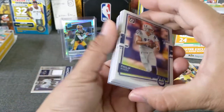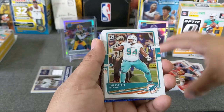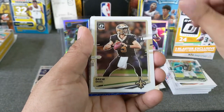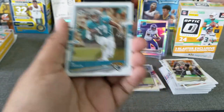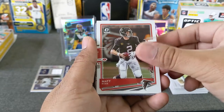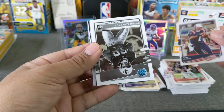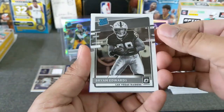Here we go, guys. Philip Rivers, the badger. Christian Wilkins. Le'Veon Bell. Drew Brees. Mr. Tom Brady — very nice. We got DJ Chark — I am not going to sing the song. Then we have a Matt Ryan. And the Cam Newton. We've got a lot of quarterbacks in here. This should be the negative coming. And Brian Edwards — another Raider. We got Raider again, Brian Edwards. Wrong AFC team.